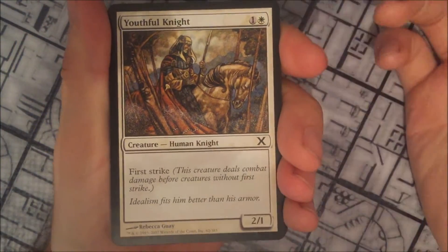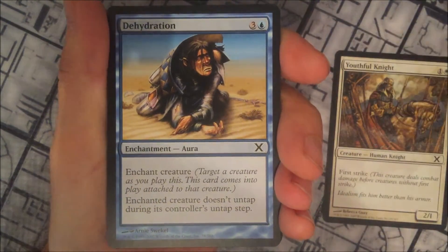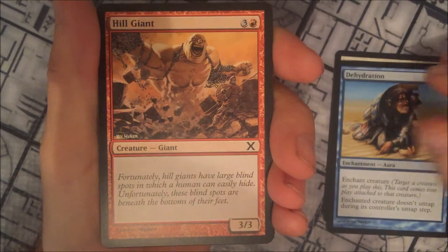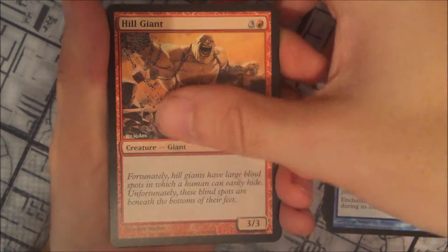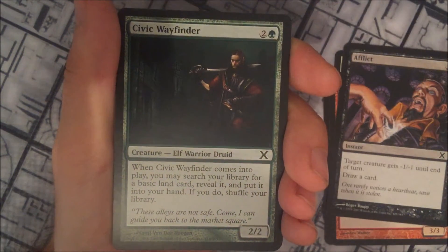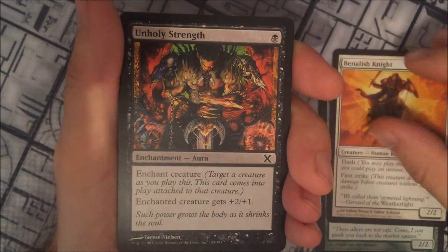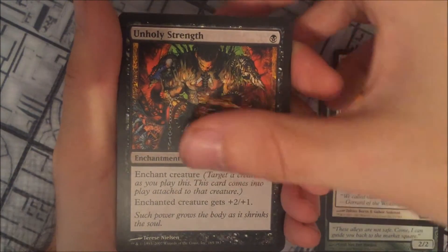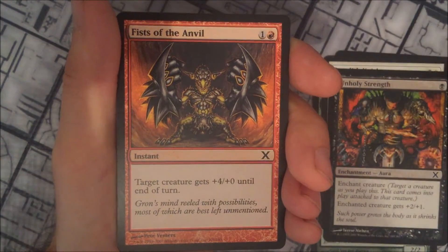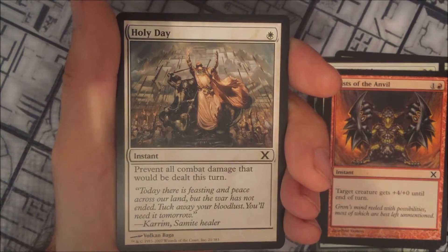Starting off with a Youthful Knight, Dehydration, Hill Giant, Afflict, Civic Wayfinder, Benalish Knight, Unholy Strength, Fist of the Anvil, and Holy Day.